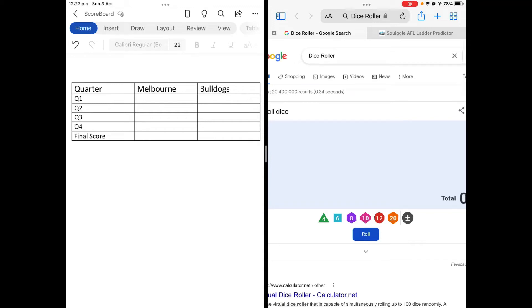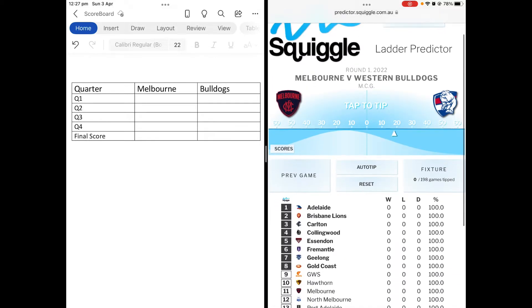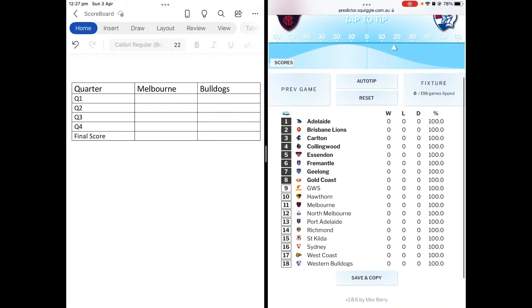Hello guys, I'm starting something a bit different. You might be wondering why it says Melbourne and Bulldogs on one side and on the other is a dice roller. I'm starting a dice football thing and it's going to have the full AFL games, but all of them right here. This is what we're going to be using for the ladder — Squiggle AFL.